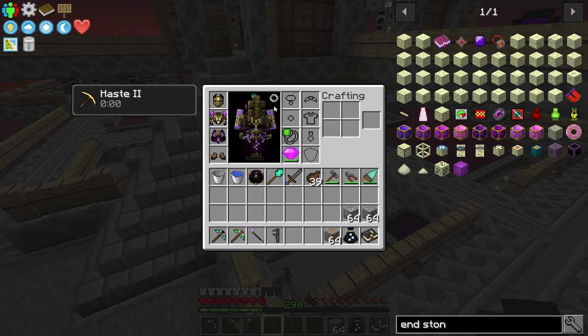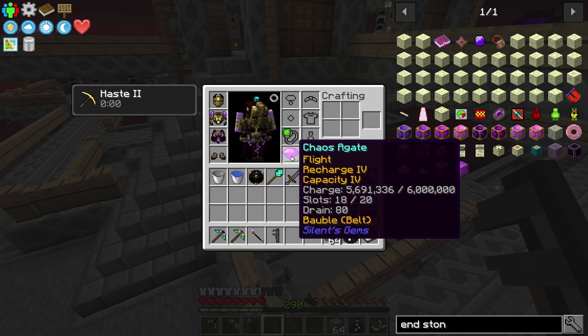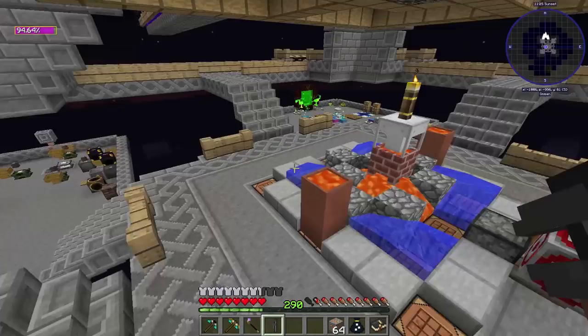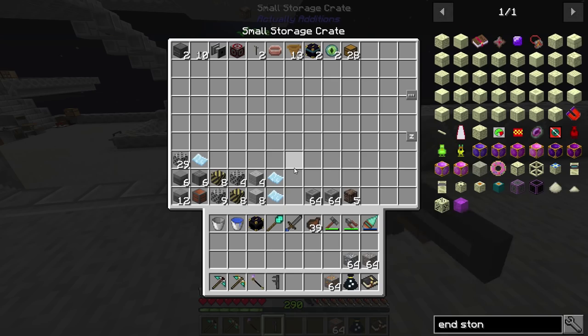In here I added two more recharge to my chaos gem and four capacity, so this thing actually holds six million chaos now. Recharge is at a real good rate when I land, so I don't have to worry about flight pretty much at all anymore. So that's pretty fantastic. I didn't do anything with oil — I think everything else is crafting, so we might as well get to that.